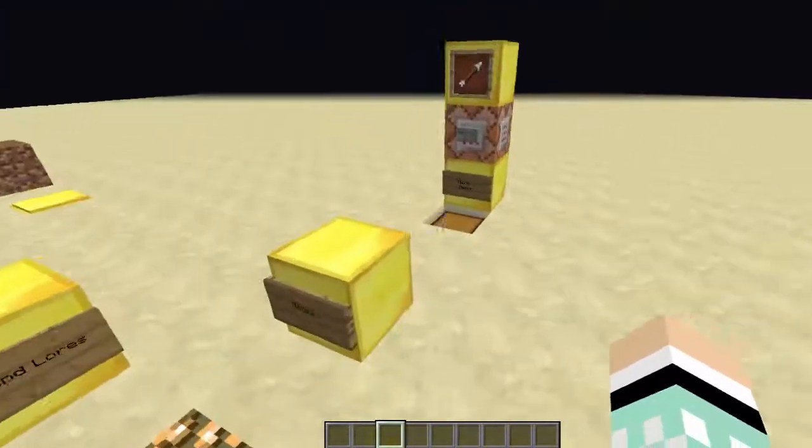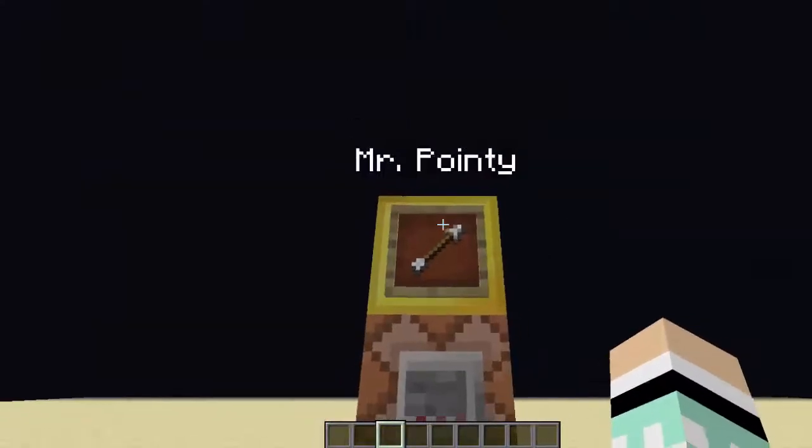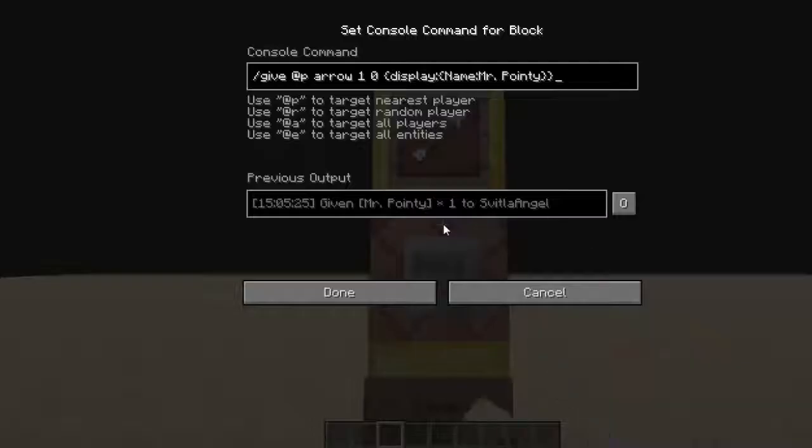Now I'm going to demonstrate naming items with command blocks. We've got 'Mr. Pointy' here. We use /give nearest player arrow, and in the tag instead of 'ench' you write 'display', then a colon, a bracket, 'Name', and then anything between the quotes will be the name. I've written 'Mr. Pointy' - you can change it to anything and you'll get an arrow with that name.